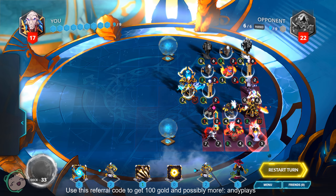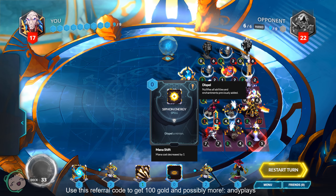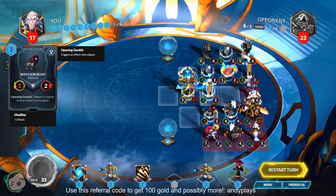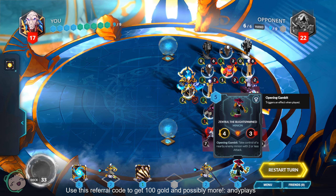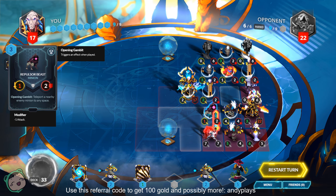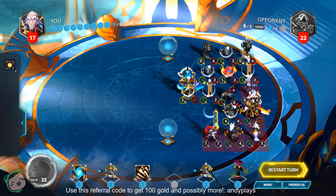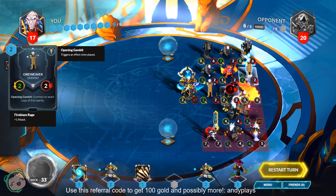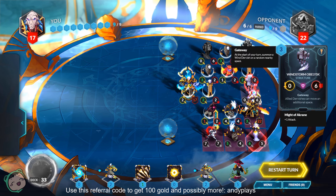Oh wait — I think we got this! We can just do the Sandhawler, right? So we'll dispel the Amara Healer. We need to take control of a nearby enemy with two or less attack. The Sandhawler is a nearby enemy at minus one, minus zero, so we can actually do that. This will get an attack back, so we'll go over two. I think this requires the order to be correct. First, we'll Siphon the Energy, then move this up.